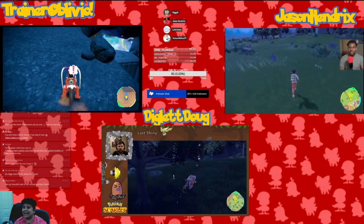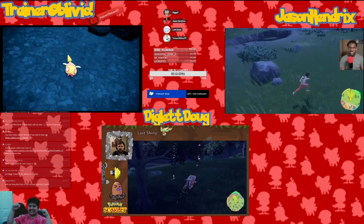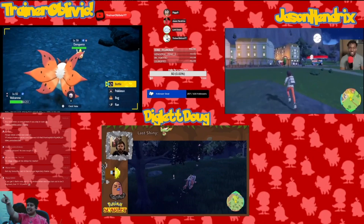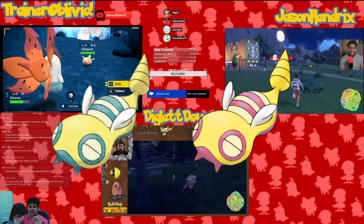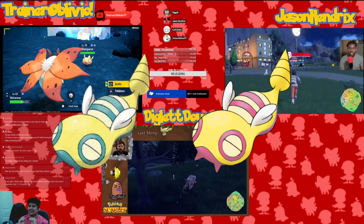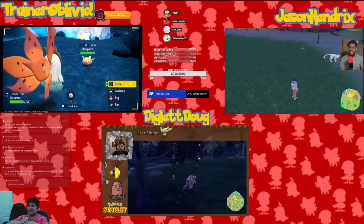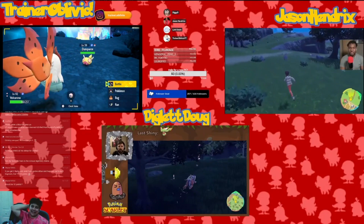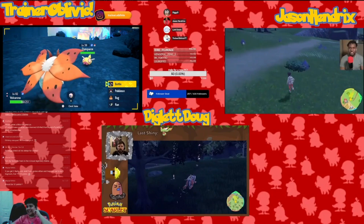No way! A double shiny! I called it from the battle animation. Because I've seen the surrounding Dunsparce, and I was like, the yellow on shiny Dunsparce is a little bit different. And when I seen it in the background, I was facing back and I was like, hold on a second, this is weird. And it was a double shiny — I just got a second one.